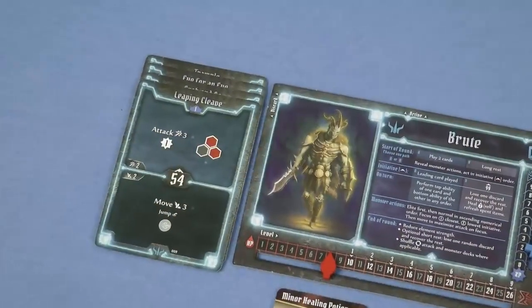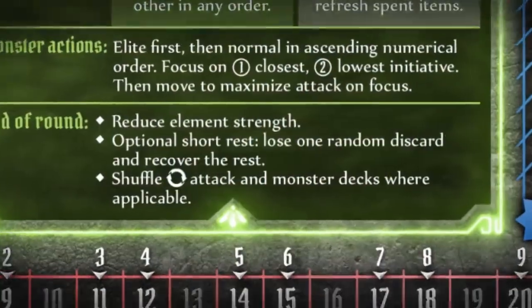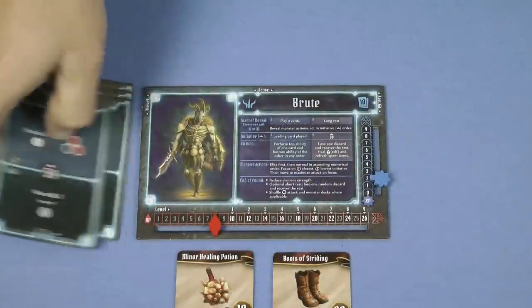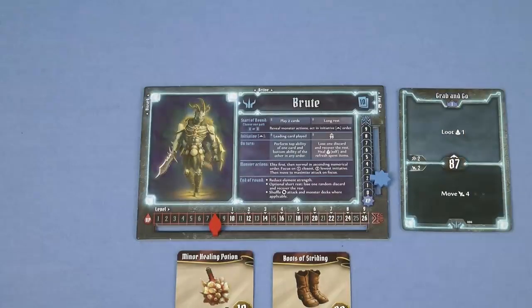So how do you get the cards back from your discard pile back into your hand? This is done by resting. There are two types of rest: a short rest and a long rest. To do either of them you need to have at least two cards in your discard pile. You can perform a short rest at the end of any round. To do so, shuffle all of the cards together from your discard pile and pick one at random. That card is lost and placed in your lost pile, and the others are returned to your hand. If you really don't like the card that you lost randomly you can suffer one point of damage and lose a different random card instead.